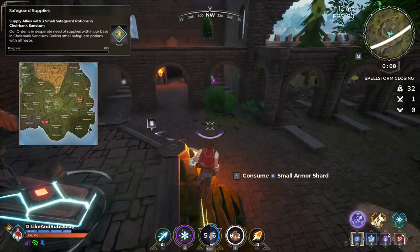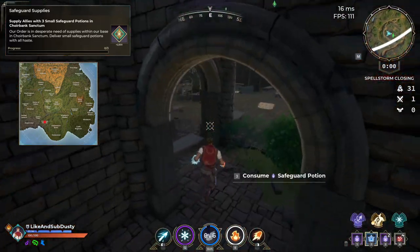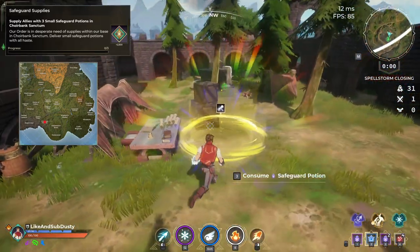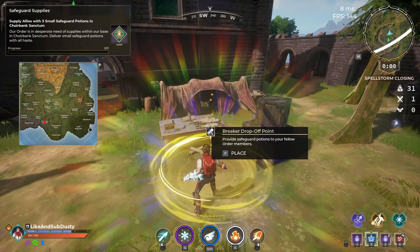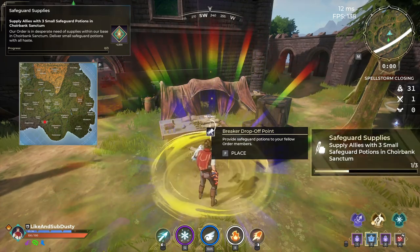Safeguard Supplies requires you to collect three small safeguard potions and deliver them to Choir Bank Sanctum. I recommend looting elsewhere first and finding some safeguard potions to deliver. You don't have to do them all at the same time, but it is easiest to do it that way.